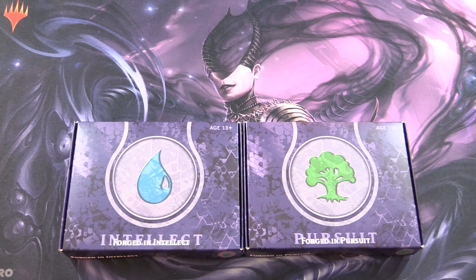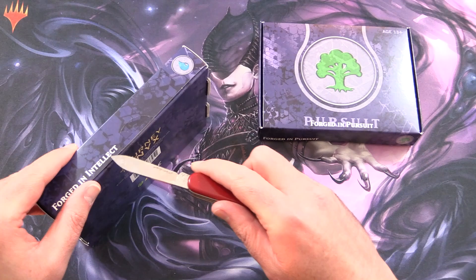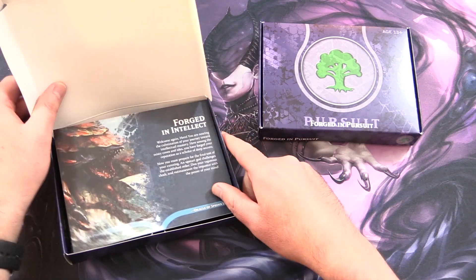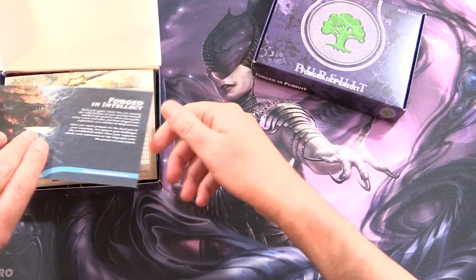Today on MTG Unpacked, the quest for the God Pack continues with two more pre-release packs of Journey into Nyx. Today we have Forged in Intellect for Blue and Forged in Pursuit for Green. The other two we've done so far are Black and Red, so if you missed that video, check a link in the corner. Let's see what we've got here.